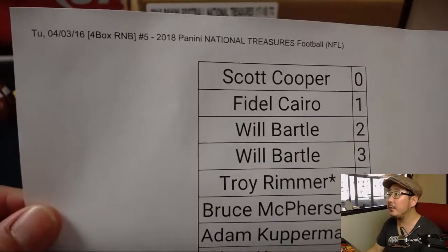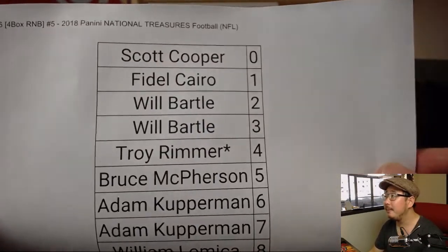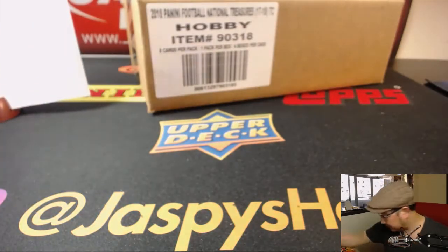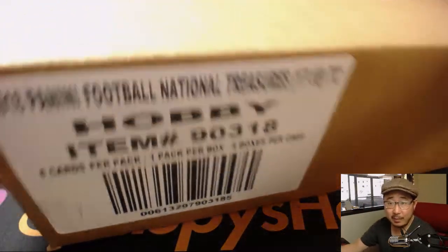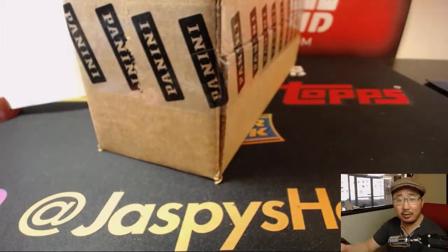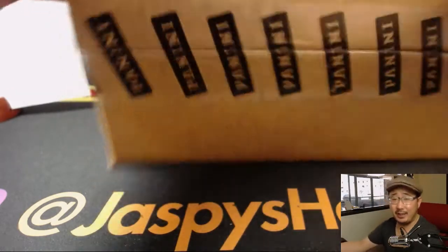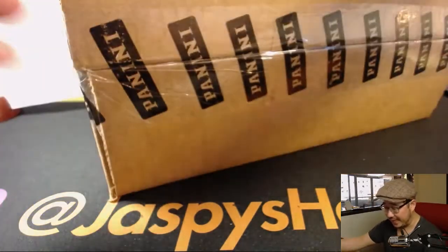Good luck, everybody. Here we go. It's the 3rd of April already. The official printout. This is our last random number block case — in fact, this is our second to last case in the store in general. We have one more case left and that is a random team break. So check that out. That's our last case of NT football for the time being.